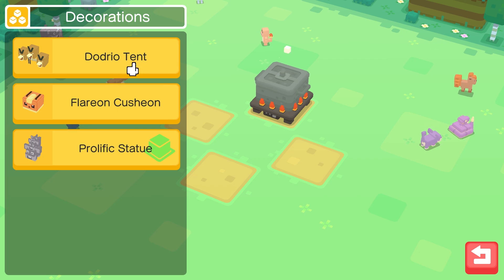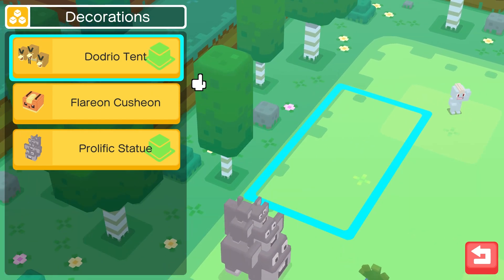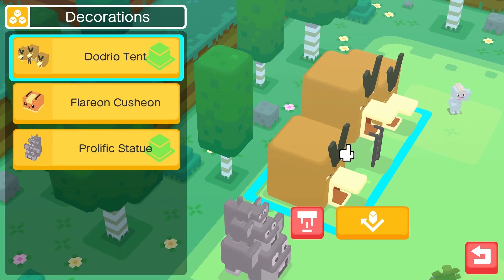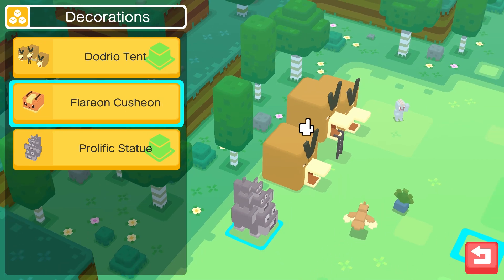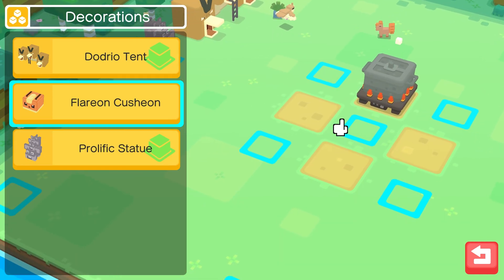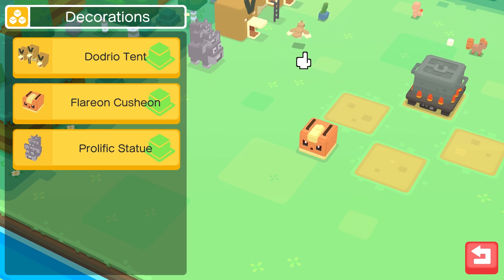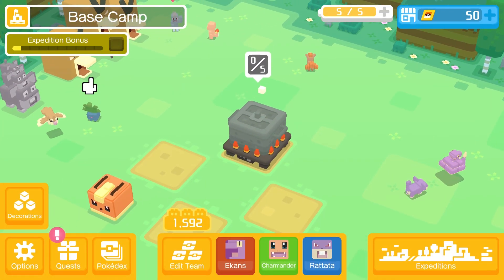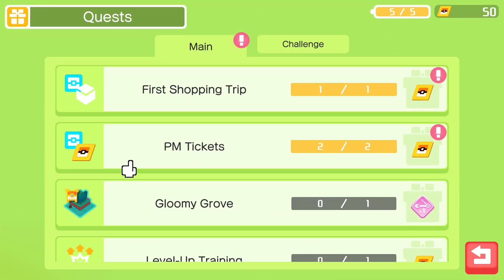Let's go to our decorations. Put down our Dodrio Tent. We can move like this. It looks like a playpen area or something. Now I want to put the Flareon Cushion - I guess we can put it right here so we can see it. It's so nice. Flareon was always my favorite of the three original Eeveelutions, still is to this day. I do like Sylveon quite a lot though. I really hope we get a poison Eeveelution soon, or a dragon one or a steel one - there's still a whole bunch of Eeveelutions we have yet to get. But I've always really liked Eevee.